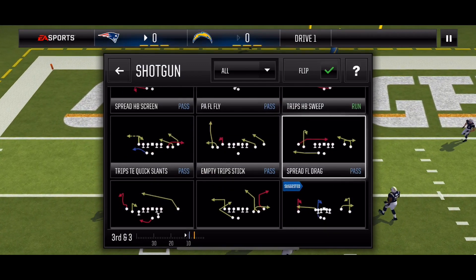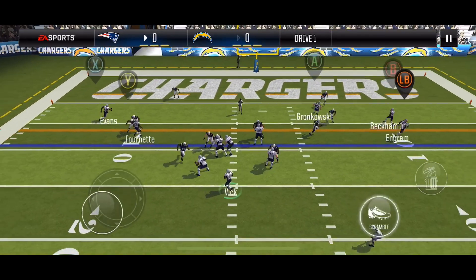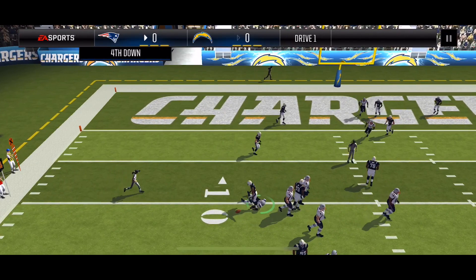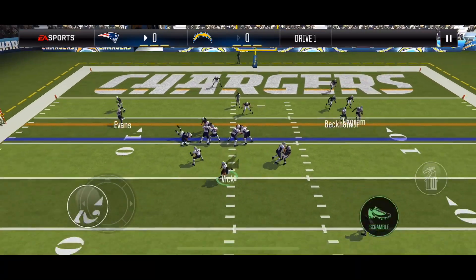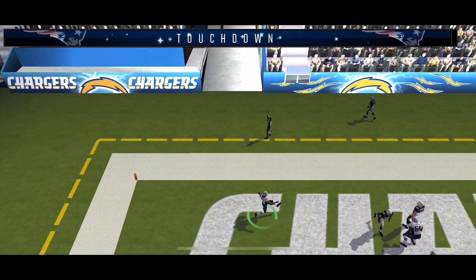3rd down and 3, going with empty chip stick. The defense did that scramble and my halfback got held up, so I have to throw the ball away. Now it's 4th down and 3 on the left hash — it's a Chargers team — so I'm going with wide receiver wheel. That linebacker is getting closer but my quarterback is fast enough to escape, and I get the touchdown.